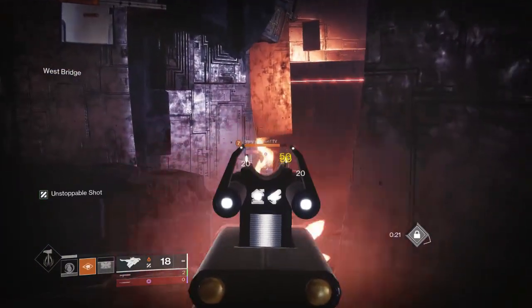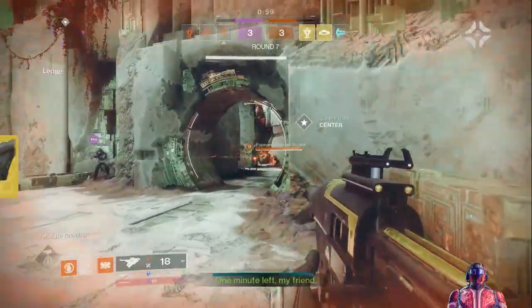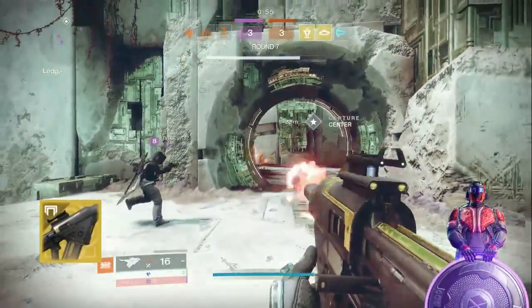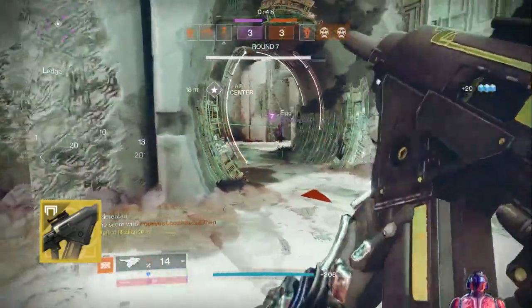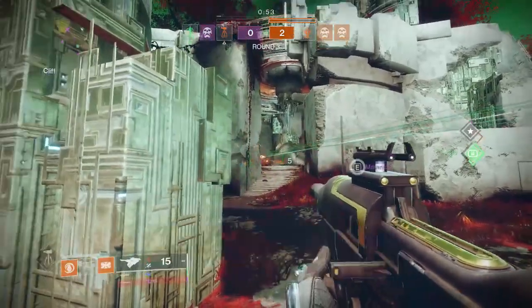Skyburner's Oath is an exotic scout rifle that deals solar damage and has two firing modes. It fires explosive rounds that scorch when hip-fired, and more precise shots when aimed. This versatile weapon is perfect for adapting to various combat situations and teaming enemies with ease. It is also very good at igniting Wells of Radiance.